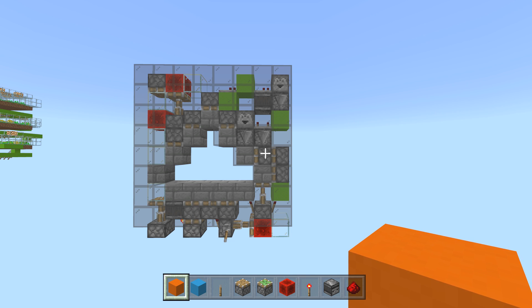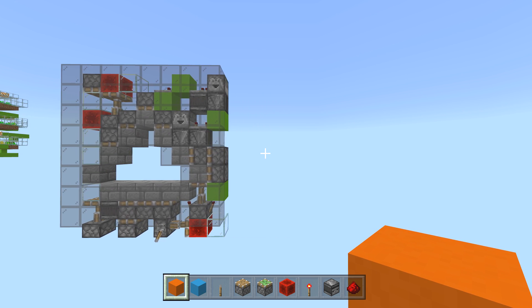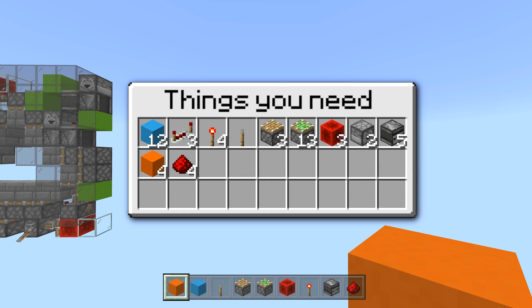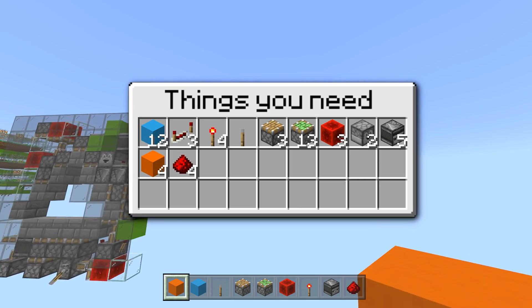For this build you're gonna need: 12 blocks that match your door — stone blocks, whatever your door material is; three redstone repeaters; four redstone torches; one lever to open and close it; three regular pistons; 13 sticky pistons; three redstone blocks; two droppers; five observers; four blocks of choice; four circuit blocks; and four redstone dust.